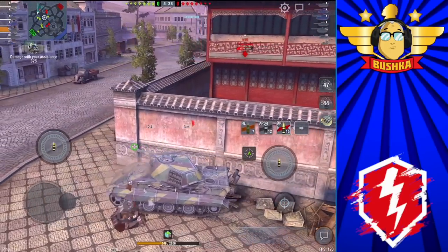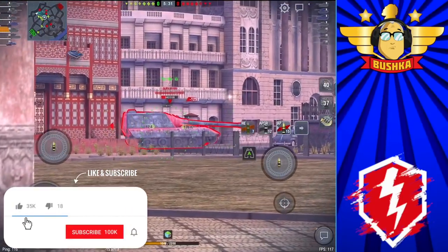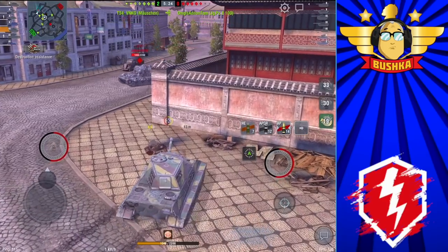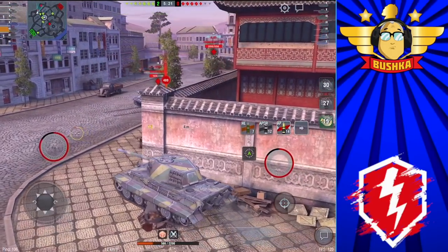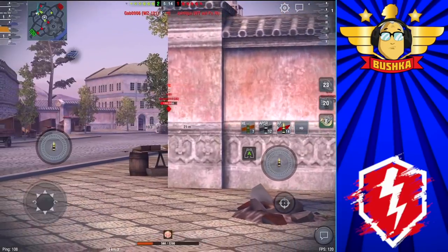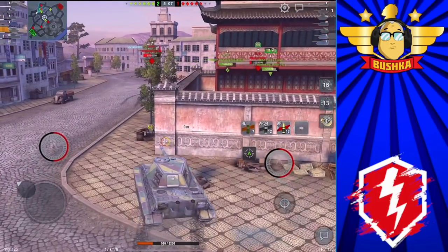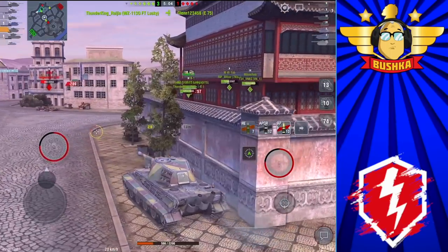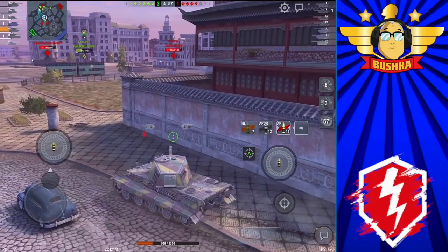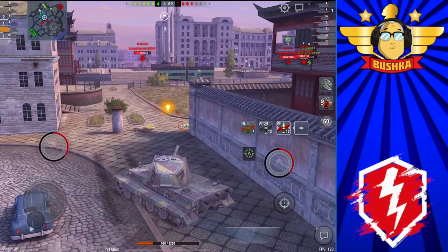The E75 is a standard Panzer from a prototype series built towards the end of the war - the E-series, like the E25, E50, E100, the Jagdpanzer E100 and all kinds of things. This was meant to be the tank that replaced the Tiger II and the Jagdtiger - the new stock standard German monster tank. It was a big, heavy tank and one of the things it was going to struggle with was its mobility, which definitely comes through in the game.